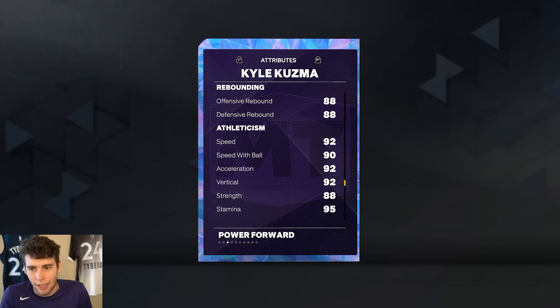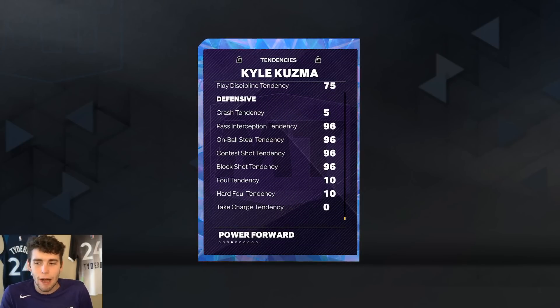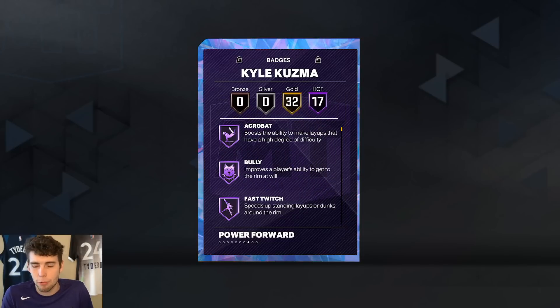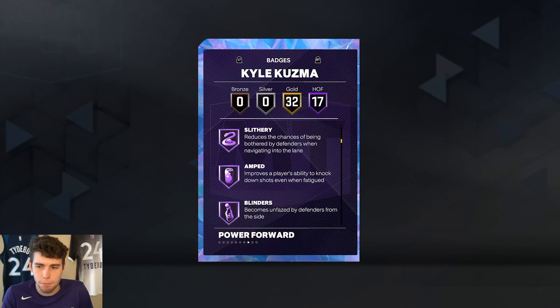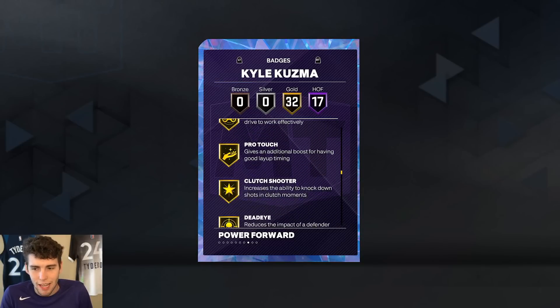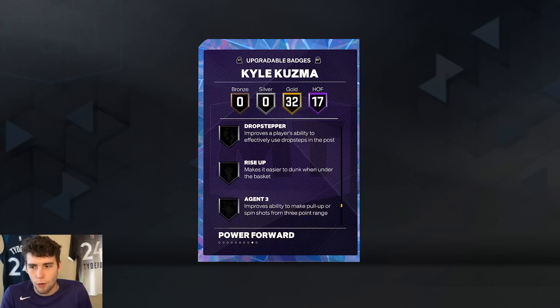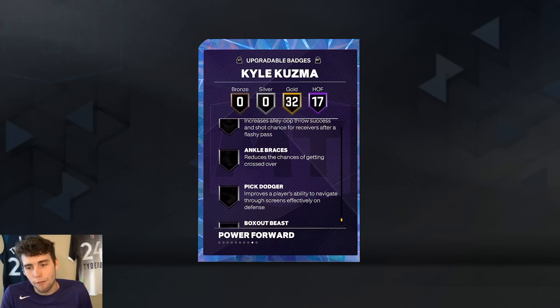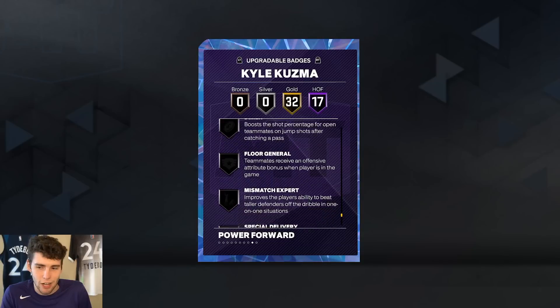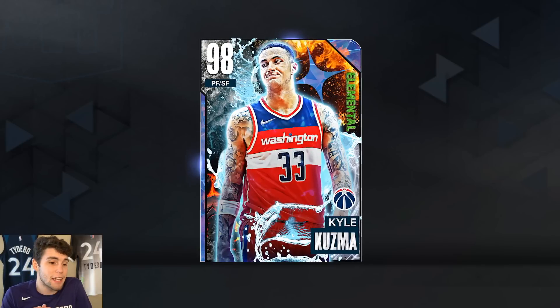92 steal, perimeter lock, 92 speed, 92 lateral quickness. Tendency-wise, Kuz is absolutely incredible across the board — 17 Hall of Famers including fast twitch, post riser, blinders, catch and shoot, claymore, clamp breaker, quick first step, clamps off-ball, and post lockdown. 32 gold badges including limitless range, handles for days, and unpluckable. The card comes with 49 base badges, plus pig dodger, ankle braces, slippery off-ball, agent three, and rise up.